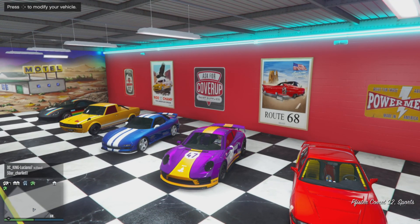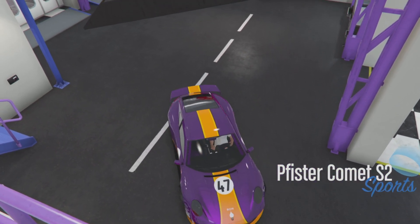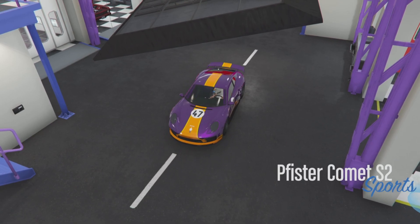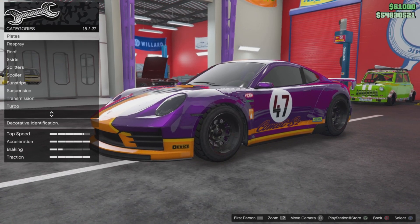The second unlock is the Pista Comet S2 Republican Space Ranger livery. It's actually a pretty cool livery. I'm probably going to keep it on my car, but I don't actually use the car, so there's no point really. I just thought it was cool as a login unlock.